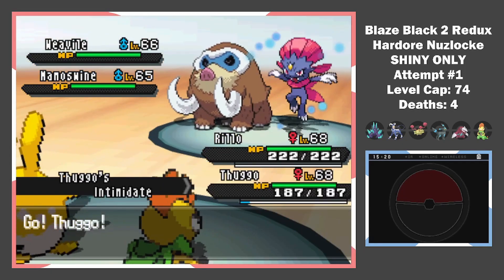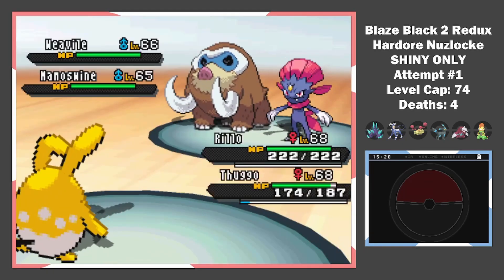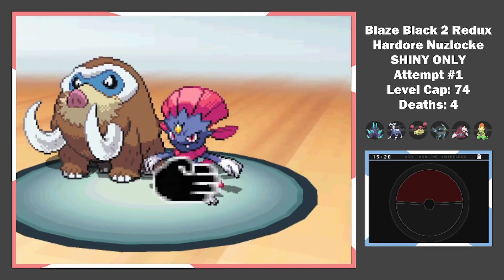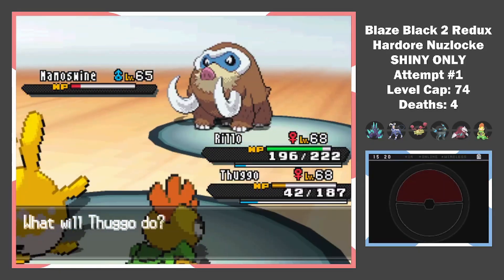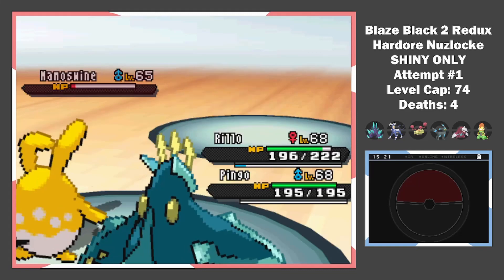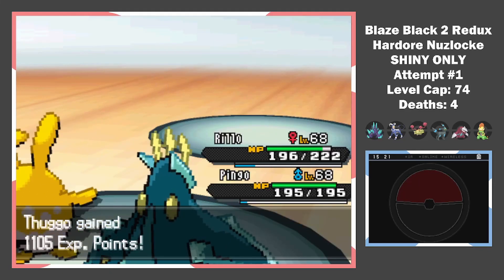Knowing they would target Swampert, I switch to Scrafty to take the hit and intimidate his Pokemon. I should have targeted Weavile there but do it next turn. I switch Thuggo out because he was low, and fortunately I had equipped an Air Balloon on Empoleon. Azumarill gets the KO and we move on to the next boss battle.